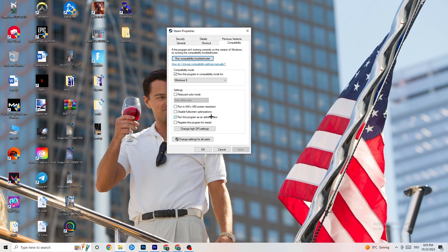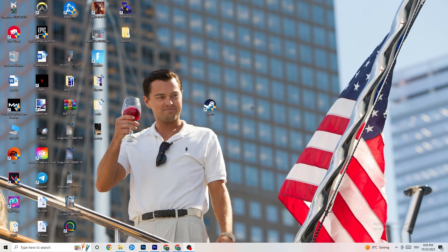Next, disable 'Reduce color mode,' disable 'Run in 640x480 screen resolution,' disable 'Disable full screen optimizations,' and enable 'Run this program as an administrator.' Disable the restart option, then hit Apply and OK. Restart your PC afterwards — you'll see the administrator symbol on the shortcut, and it will launch as administrator every time.